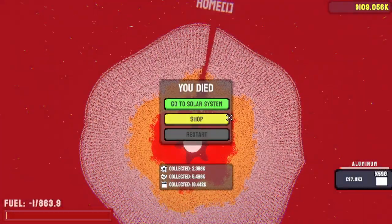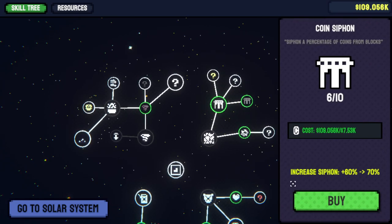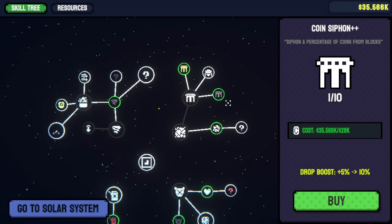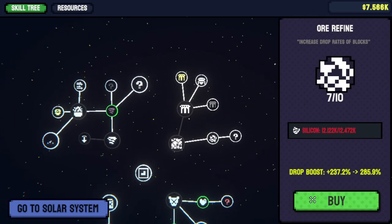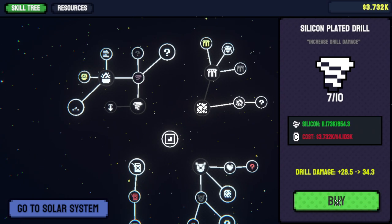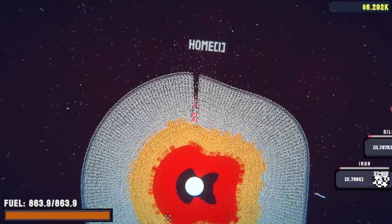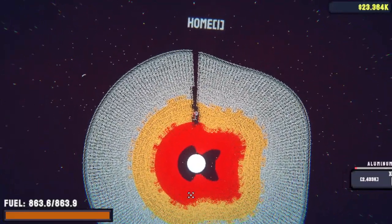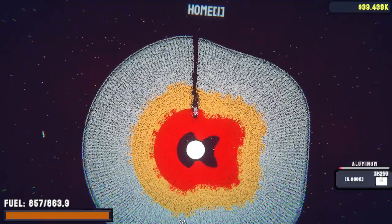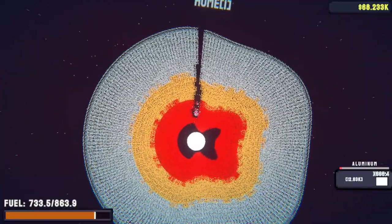Lots more upgrades needed. More ore siphon, more money there. More siphon — need all the monies. More health, more armor, more drill upgrades. Every bit of extra strength makes us a little bit better at doing things. We're taking a lot of fuel damage down here, so we need to keep upgrading.